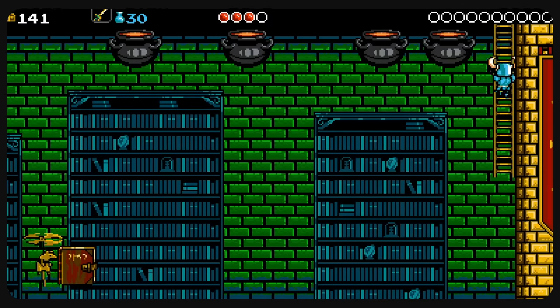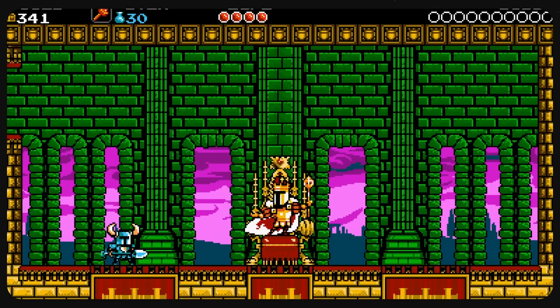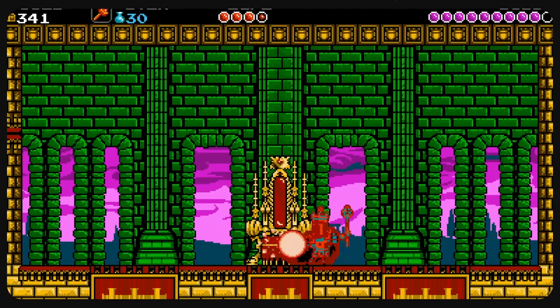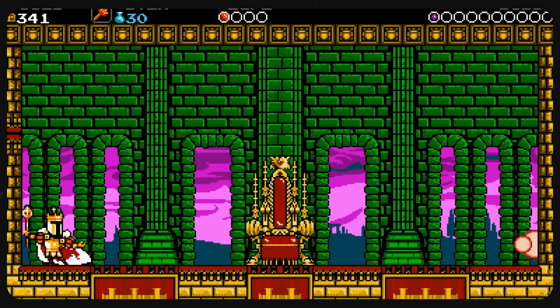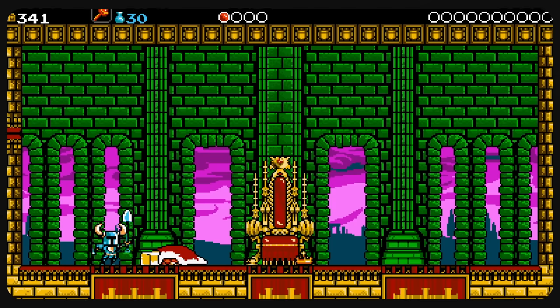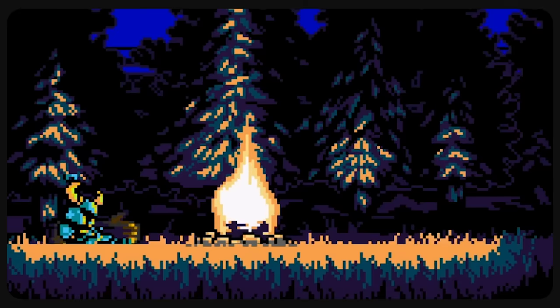From that point, King Knight seems like a breeze. So many of our relics do solid damage output that as long as we survive and keep the elixir high, we'll make it through fine. Above all else, I found firing off two flare wand shots at a time to be the quickest way to win. With one member of the Order of No Quarter defeated, it was time to double our score.